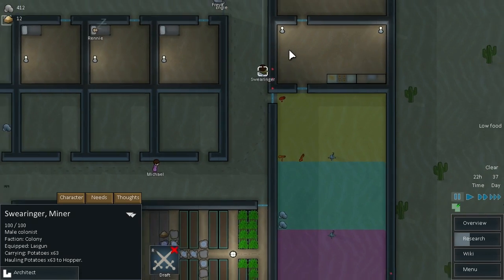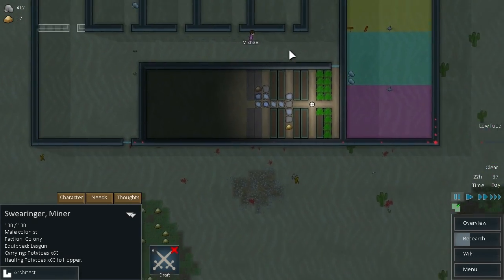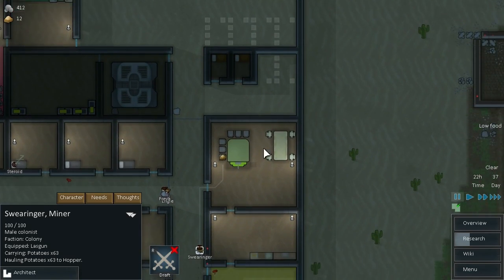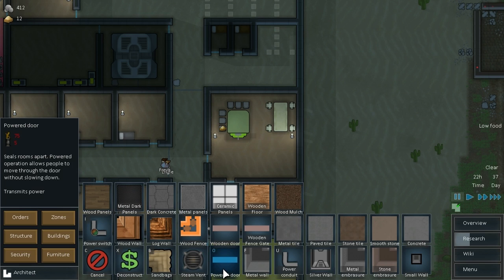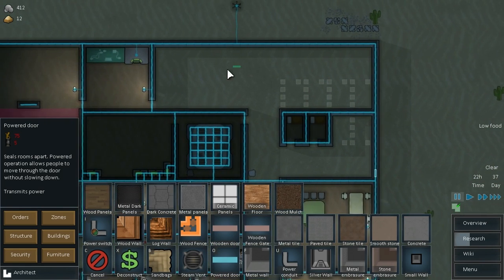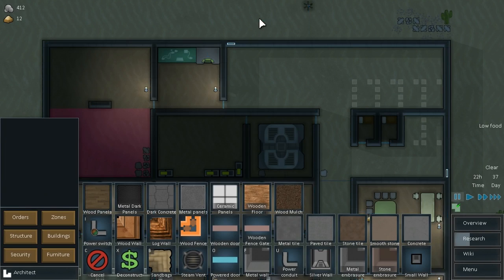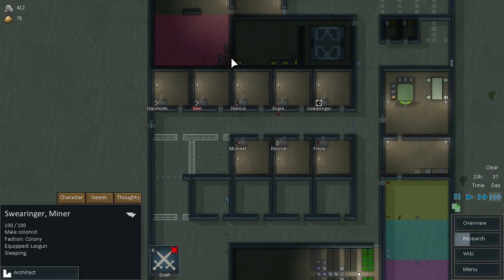Oh, and what else do I want to do? We could put some more doors around the place. We could put one in right here. Power door — put one there, and one here as well. I need to surround this place with embrasure walls.